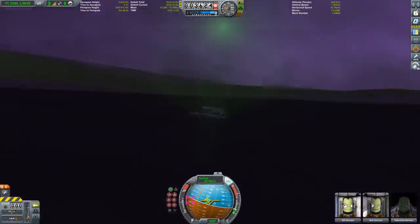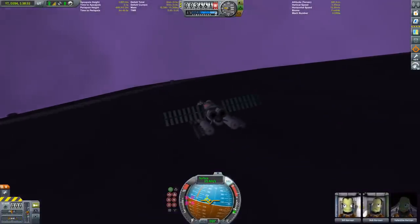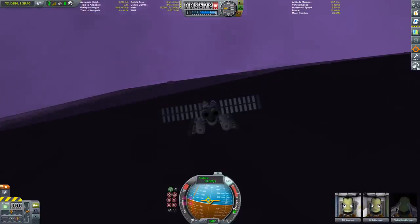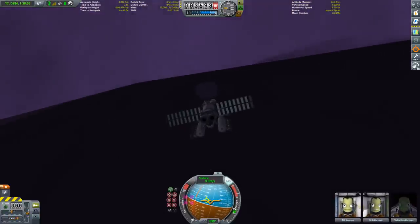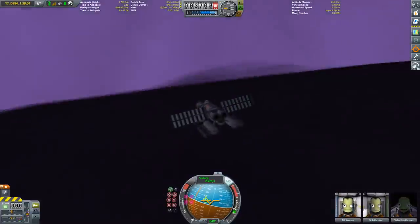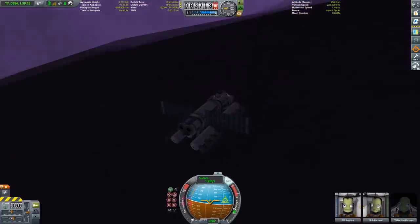The rover has a bit of difficulty heading upwards because this is really steep, at least for a rover on Eve under 1.7g of gravity. Thankfully those rocks can be passed through.